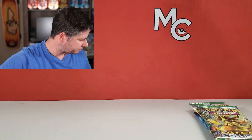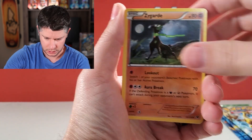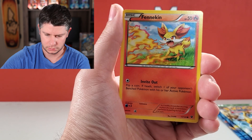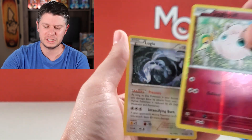Fates Collide has the Mega Alakazam and Alakazam cards, so that's really what we're looking for. I've had some luck pulling those in the past. Wormadam, Zygarde — actually a really cool card — Omanyte, Spoink, Solosis, Fennekin, Carbink, Jigglypuff Reverse, and a Lugia. Cool artwork — I always wonder why awesome artwork cards end up non-holo. There's a code card here for somebody.